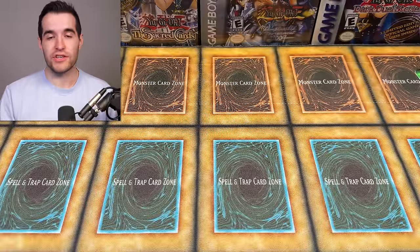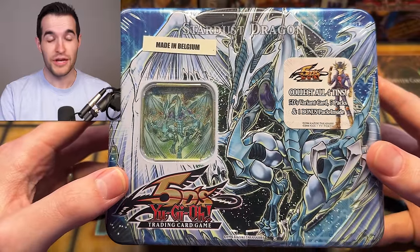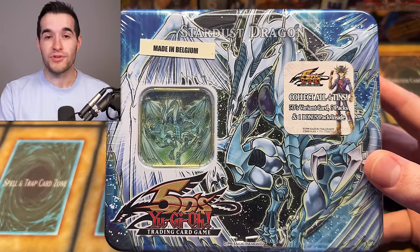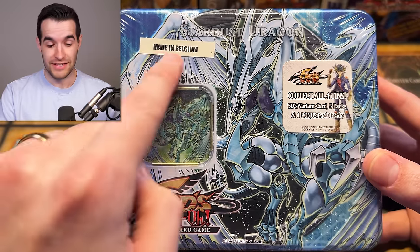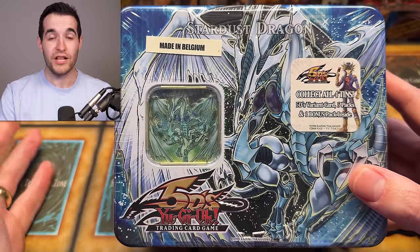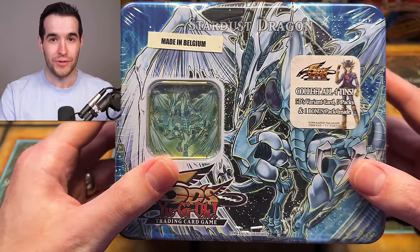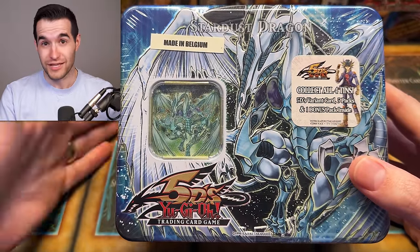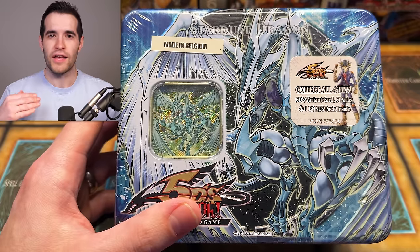The final piece is a funny story. This Stardust tin was previously on the channel from Kaz's mystery box — we didn't complete the challenge, so I ended up buying this specific tin from Kaz and put it on my website. Lars then bought it, I shipped it to him, and now he's sent it back to us in the mystery box. So Kaz sent it, we decided not to open it, sold it, Lars bought it, and Lars sends it back to us. For me, it's all working out great.